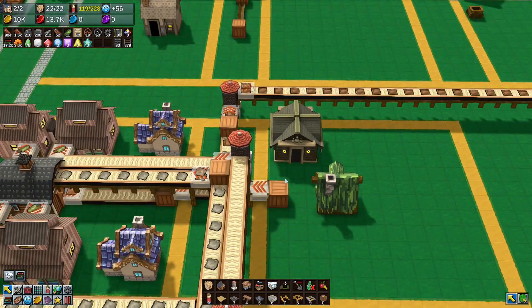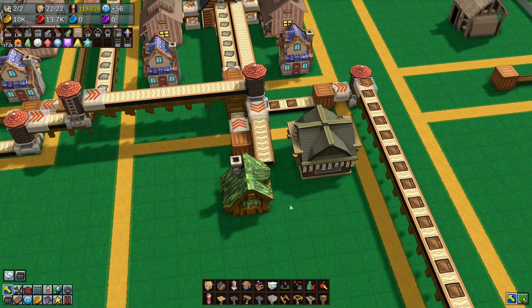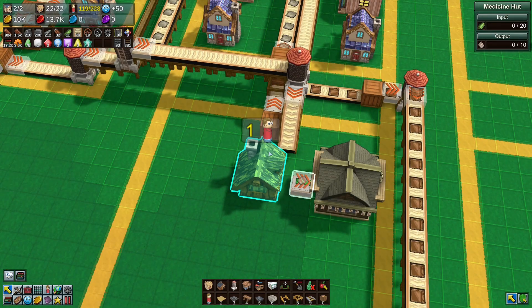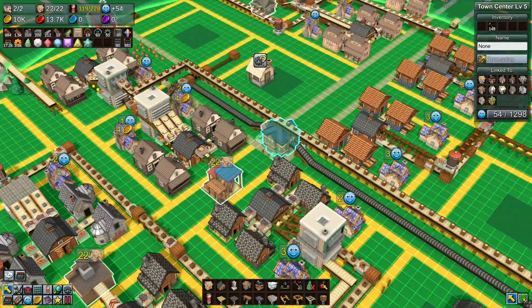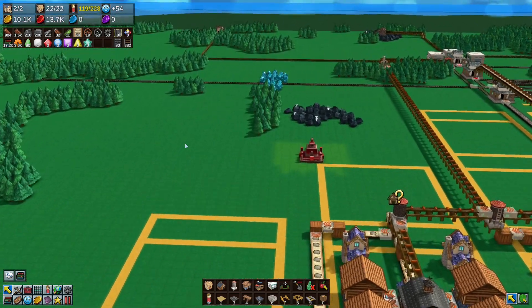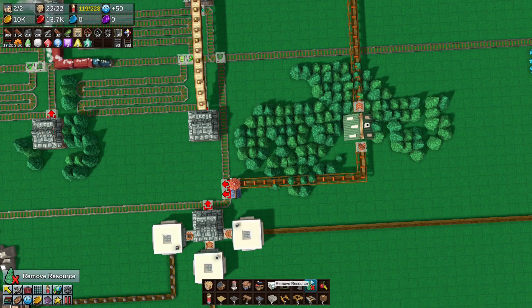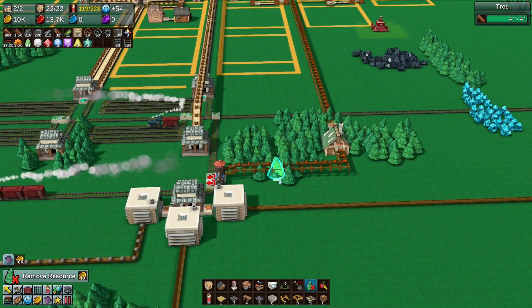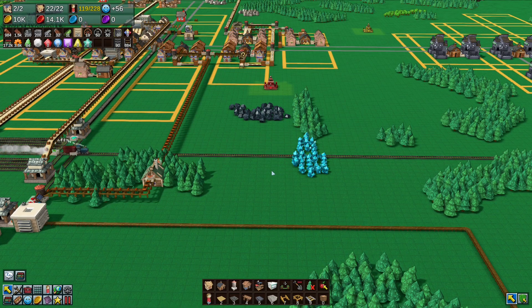We'll put this here. The medicine hut will output cloth if it ever gets cloth in, but right now we're not getting any cloth in, so we need to import cloth. I want to have a train station here dropping off goods — I'll remove those markers so I can see the edge of it clearly.